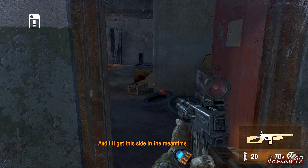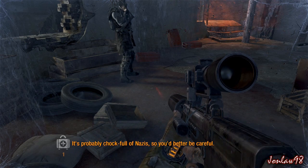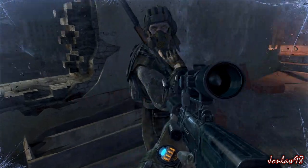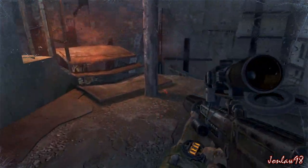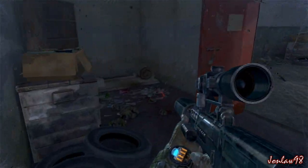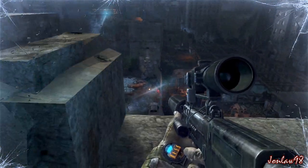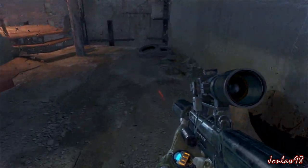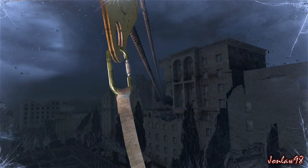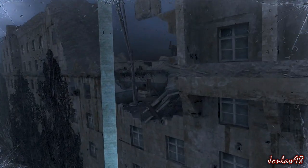I heard you're a great shot, so here's your chance to show off. It might be a piece of cake with a weapon like yours. I wish we had more of these babies. I'd give you some help, but I'm sure you'll handle it on your own. And I'll get this side in the meantime. Clear out the perimeter on your side and go in. It's probably chock full of Nazis, so you better be careful. Good luck. Our zipline — that works too, I guess. To the building.